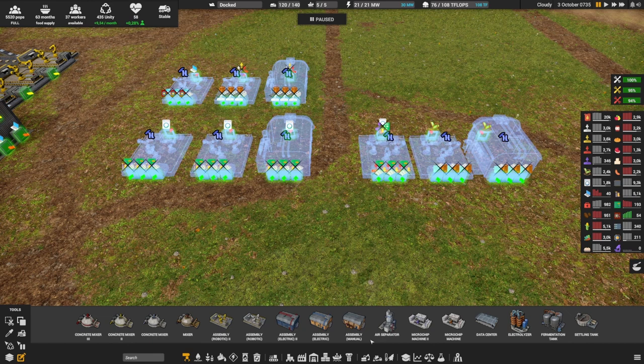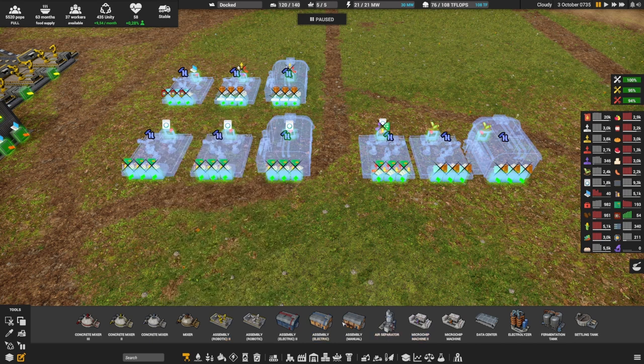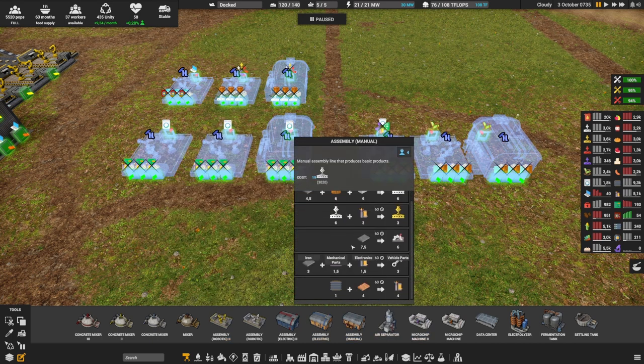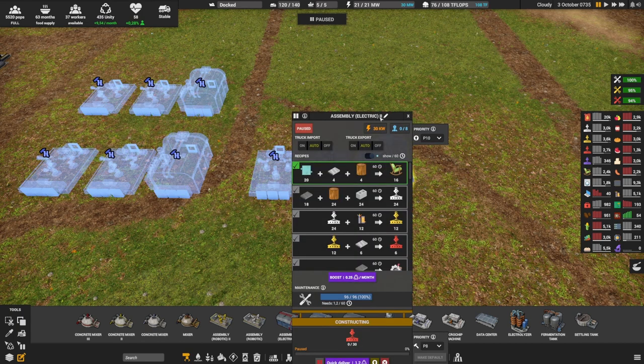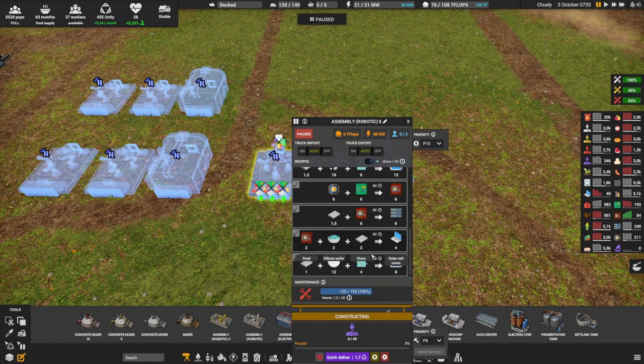To make them you're going to use your assemblies, starting with assembly manual level 1 up to robotic level 2. Obviously this is not available in the assembly manual — there's barely anything there. Going in order, starting with furniture — tables and chairs — this is available in assembly electric level 2 as well as assembly robotic, but not in assembly robotic level 2.